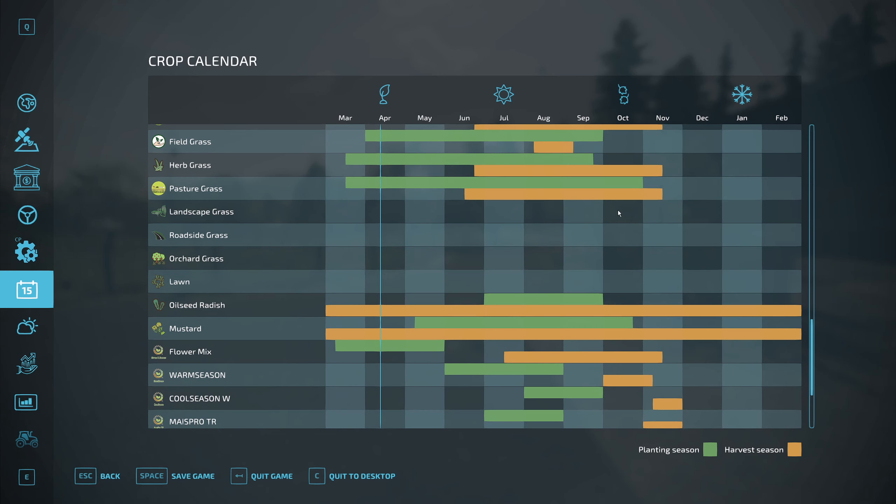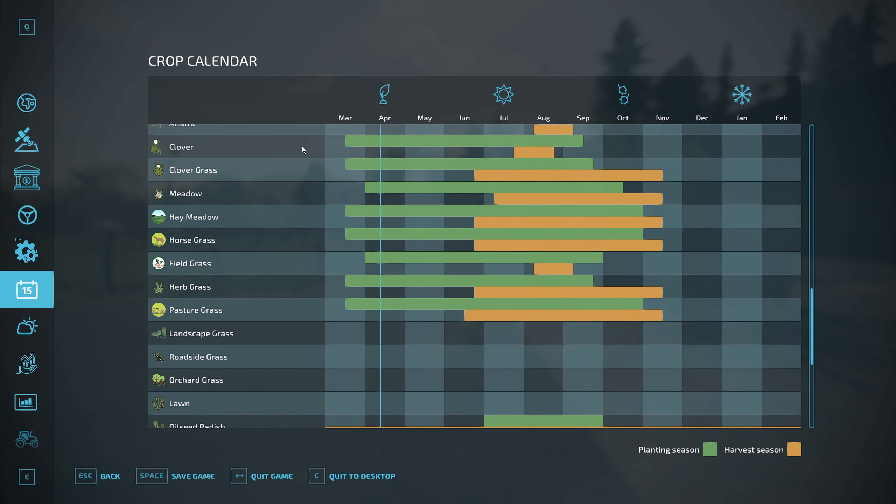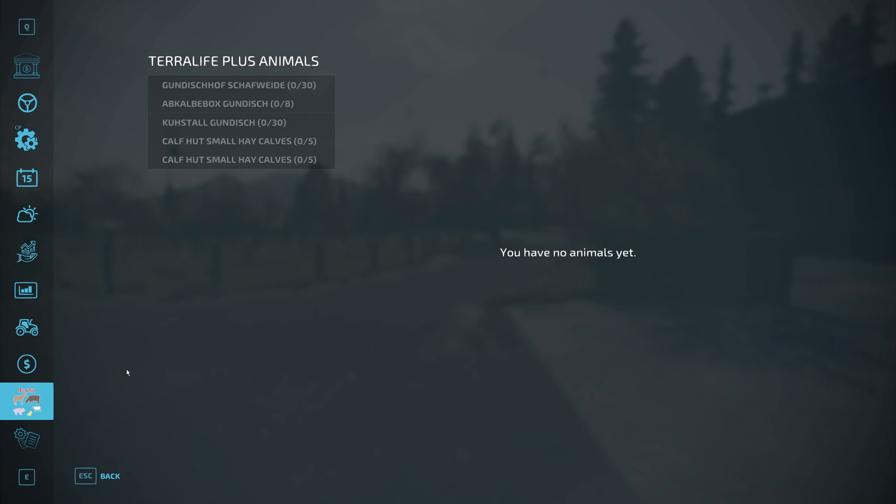There's a plethora of various things we can do - orchard grass as well. These are things we can't actually grow but they're available. How many types of grass alone right here? It's just mental. We do have a new animal menu as well - obviously no animals as of yet, but this gives us an idea of what we have. We've got two main areas - one may be a pasture and one is the actual shed. Then we have the small calving huts for fresh calves. There's also something called an abcalibox - maybe that's for calves or calf bull calves.